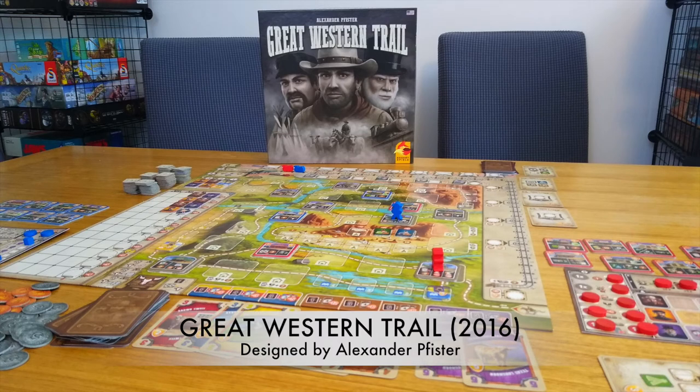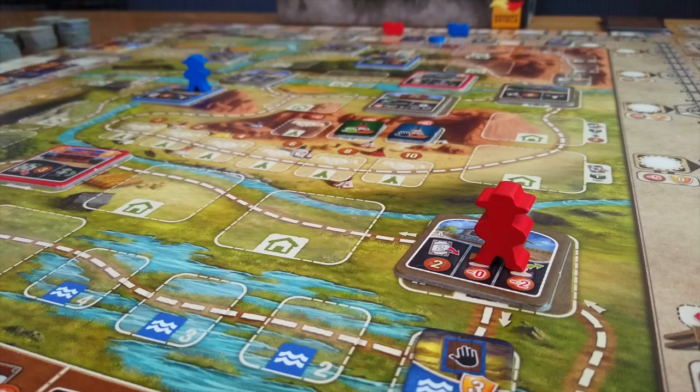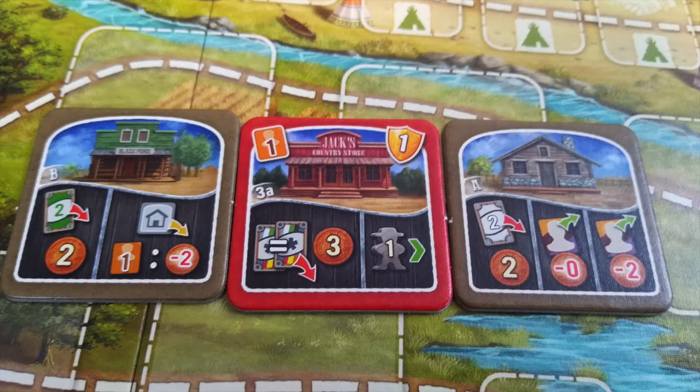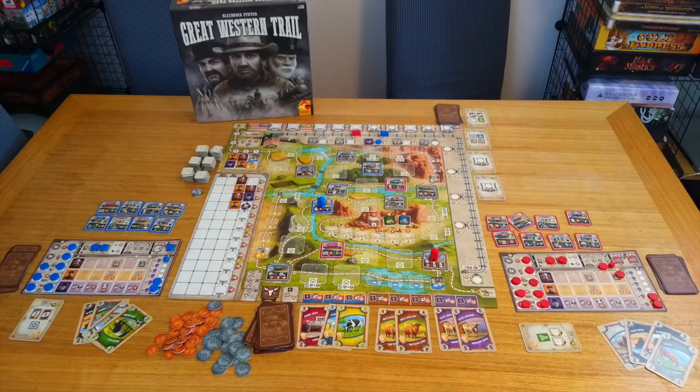Welcome to Allies or Enemies. We play a lot of games with usually just the two of us, and this time we'll be talking about Great Western Trail. Where most western games revolve around gunslinging and outlaws, Great Western Trail keeps things on the straight and narrow with a game based around building western towns, riding a locomotive, and most importantly wrangling cattle to sell to folks out west, created by popular designer Alexander Pfister.